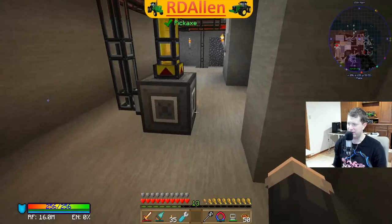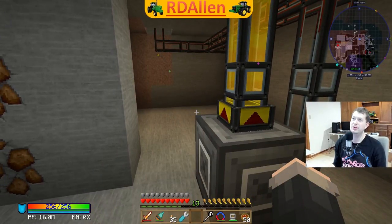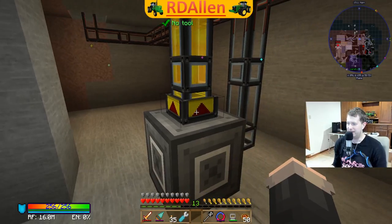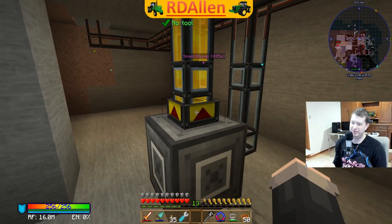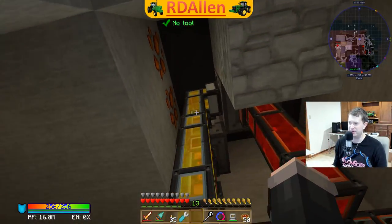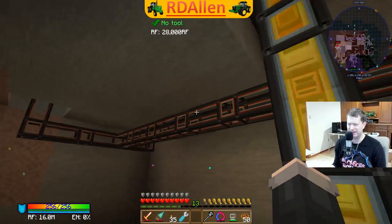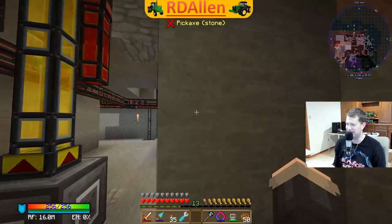I think we're about ready here. What I'm planning is putting some logic in with the refined storage so it can see how many nether stars are in here. Then it'll turn on this servo and pull the stars out of the interface, put them up into the spawner, which I'll probably have set to always on at that point. That'd probably be the easiest way to do it.